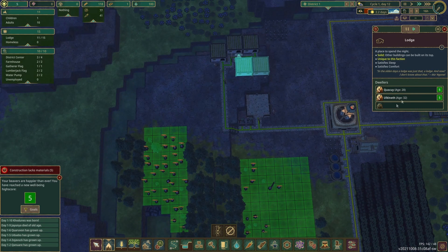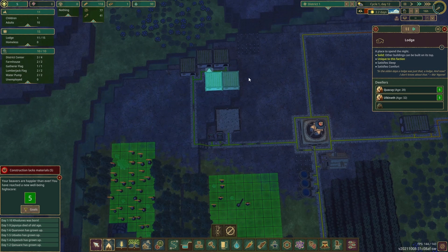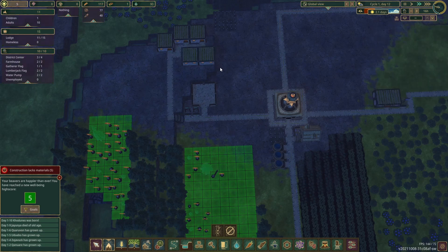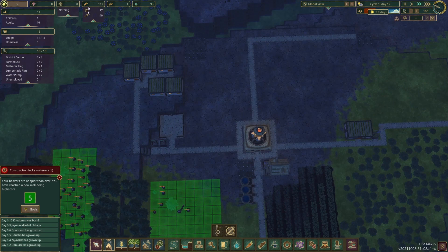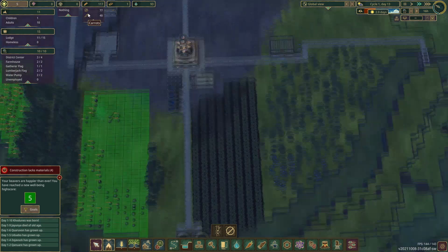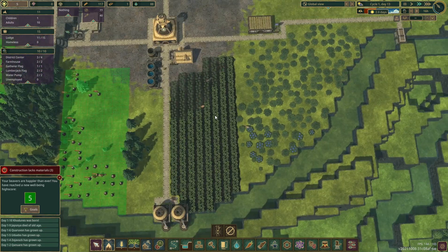When we have extra housing, the game tries to have two out of three adult beavers in a home so they can have babies if there's space. Three adults in one home can't make babies because there's no room, but little ones can be made if there's an extra space. Resource wise we are running a bit low on food, but we have all of these carrots and only 11 beavers, so we should be able to get through the dry season.